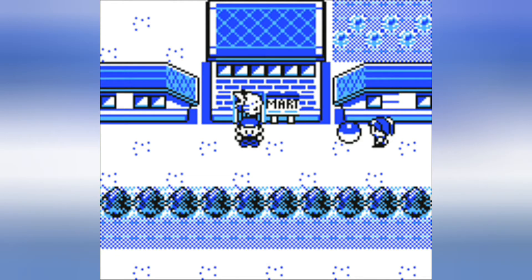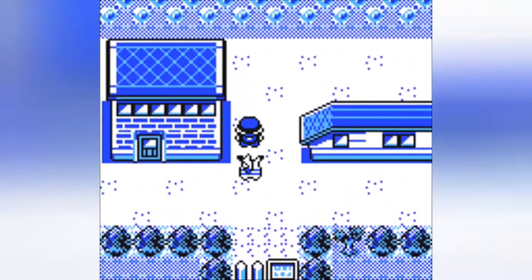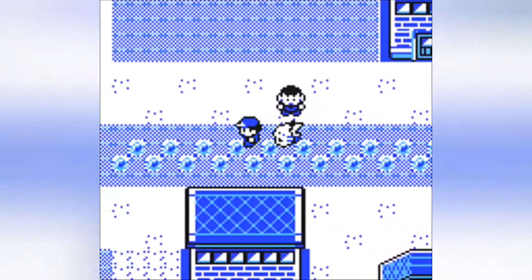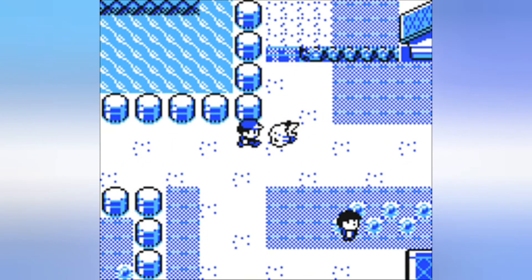Welcome back, ladies and gentlemen. Edge and Dad here, and today we're continuing Pokemon Yellow version. At the end of the last part, we defeated Misty, gained the Cascade Badge, and we stopped by the PokeMart to buy a few items.